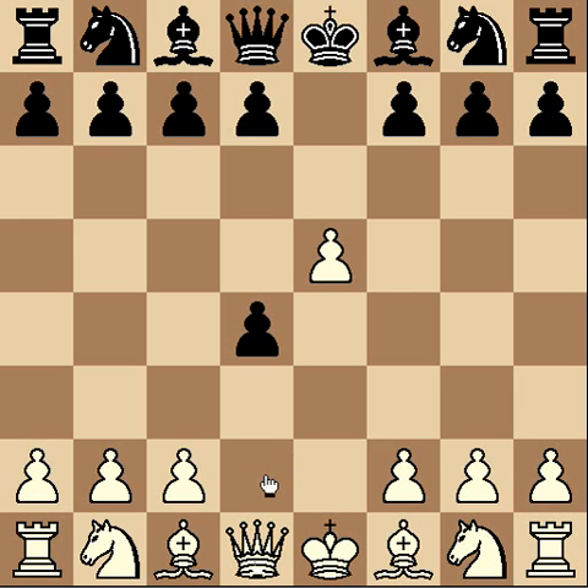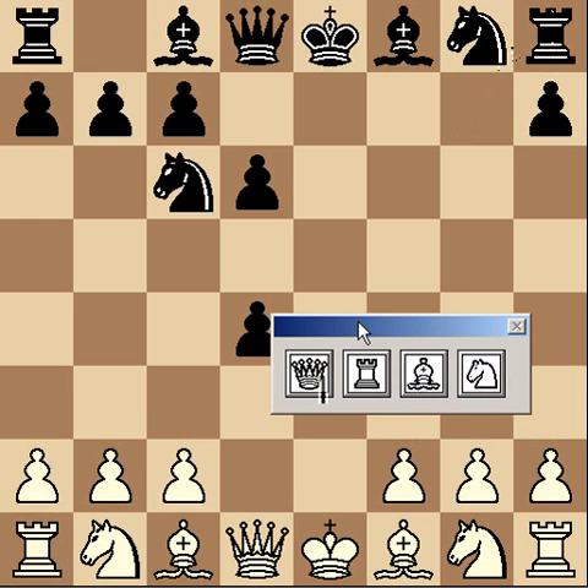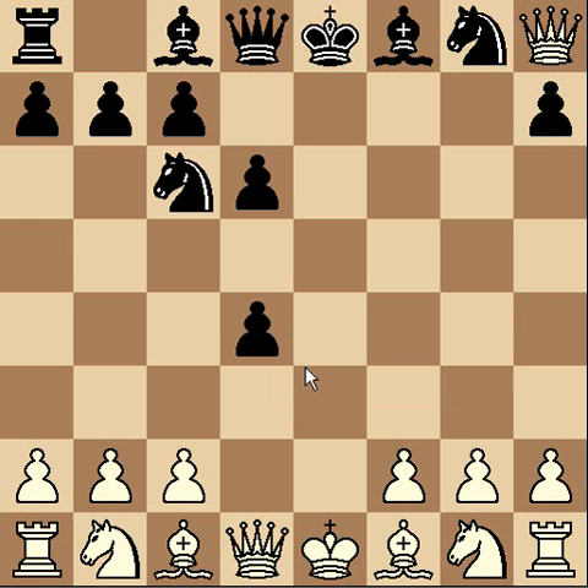The goal of a pawn in its lifetime is to somehow reach the back row, where all the black pieces are. Say this pawn was able to capture there — you could then choose for it to become whatever piece you want, except a pawn or a king, and it will become that piece. Most often, you will choose a queen. You can actually have up to nine queens on the board. That should never happen, but if it does, you should be very proud. Once it reaches that point, it takes on the abilities of whichever piece you make it into.